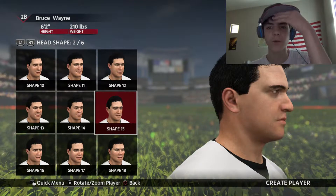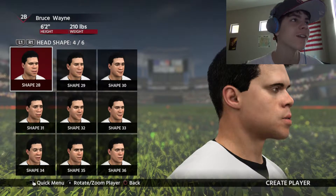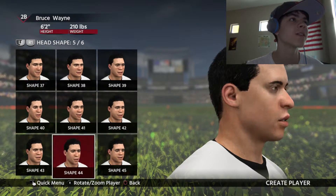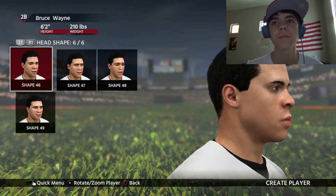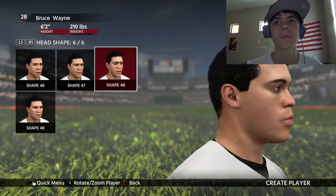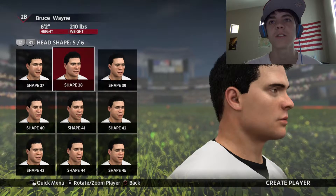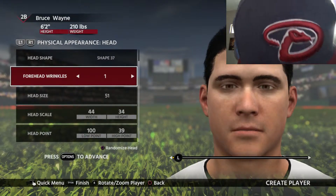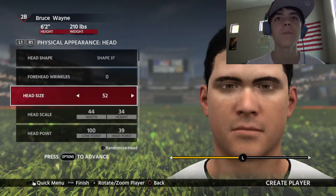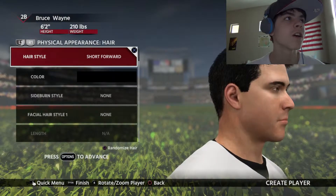He has like a super forehead, so let's try to give him that. I can't find a super forehead or a super jaw. That's too big of a neck — I don't think his neck is that large. Yeah, that's a pretty good chin. Does he have forehead wrinkles? Yes, but it's Batman — he shouldn't have that many forehead wrinkles. Color: black.